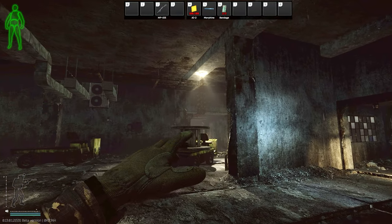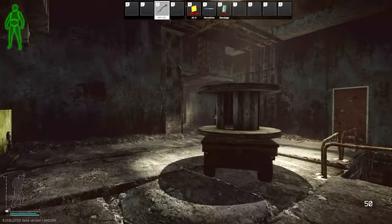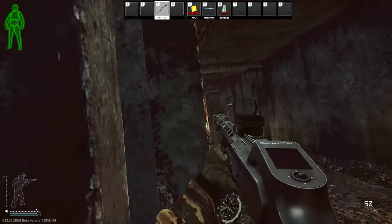You probably already know that peeking to your right is advantageous over peeking to the left, because you expose less of your body this way.